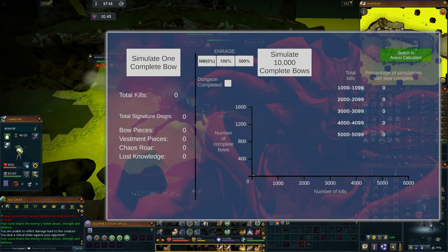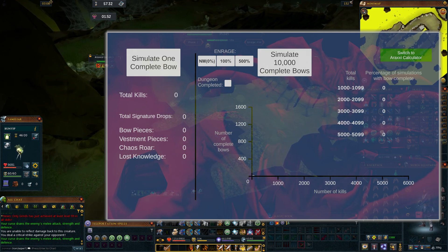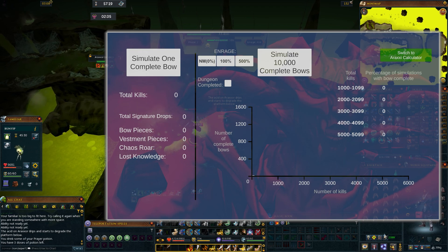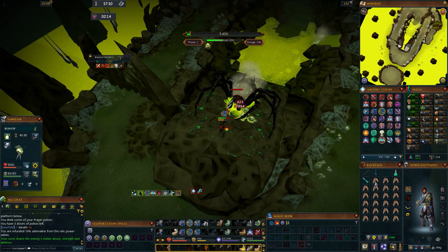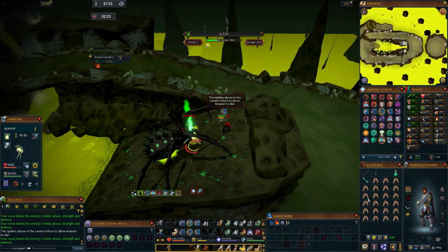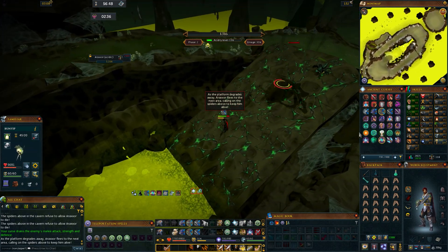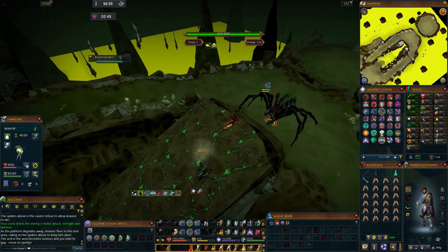I want to know what the grind for a Bow of the Last Guardian looks like compared to the nox bow grind, specifically for an iron, because you can't just buy parts. I really hate Araxia as a boss, and although Zamorak is a very different challenge, I'm curious to simulate 10,000 players going for a Last Guardian bow at various enrages. The drop mechanics get complicated depending on enrage and there is bad luck mitigation to account for. My initial thought is that at lower enrages or normal mode it's a rougher grind, but starting at 100 enrage bad luck mitigation kicks in and drop rates improve. Zamorak also drops some of the best ability codexes and Vestments of Havoc, so the other rare drops along the way are much better than what you get from Araxia.